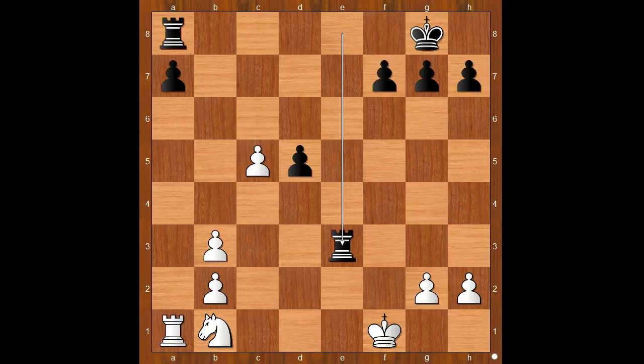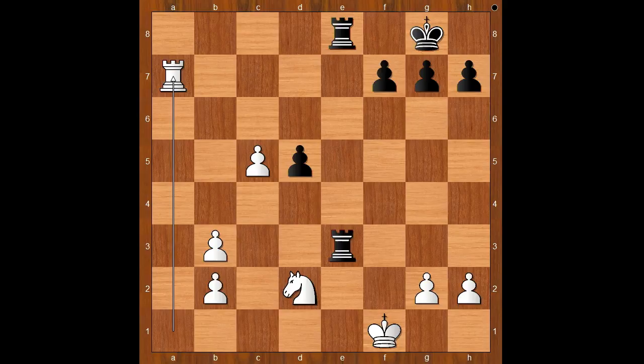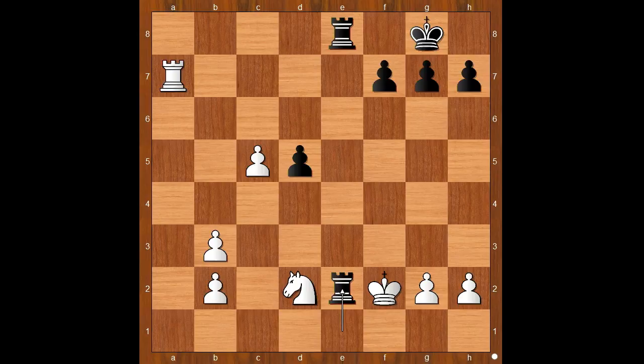Black is better, but the London team has hope that the passed pawn on the c-file may save the day. Let's see if this will happen. Knight to d2, rook from a to e8 — giving up the pawn on a7. b4. If rook takes on a7, then rook to e1 check, king to f2, rook from one to e2 check, king to g3, rook takes on d2 — black is winning.